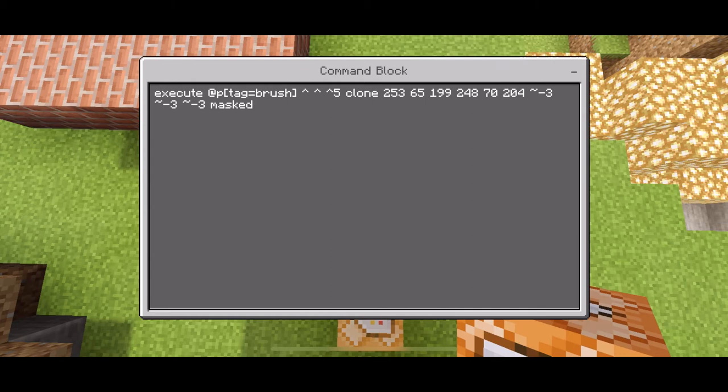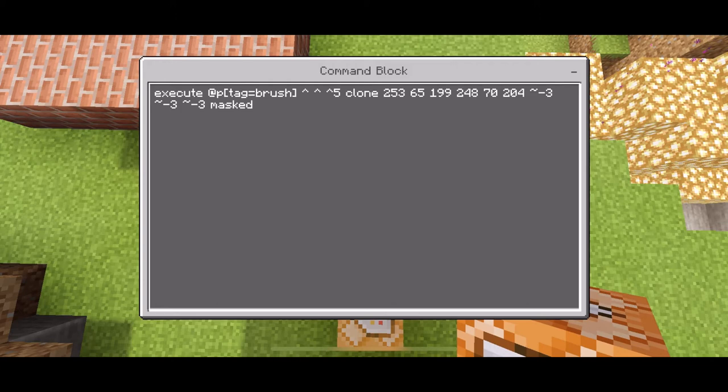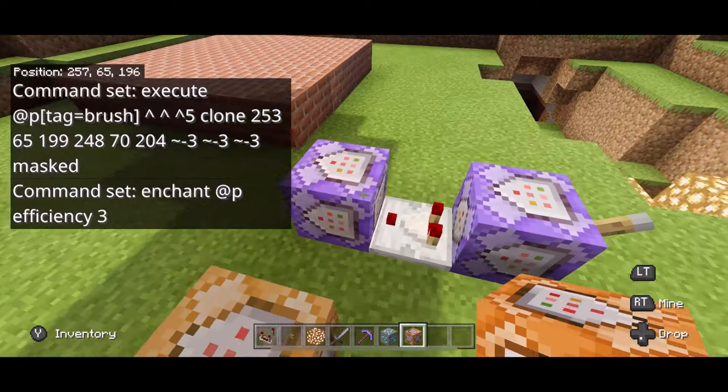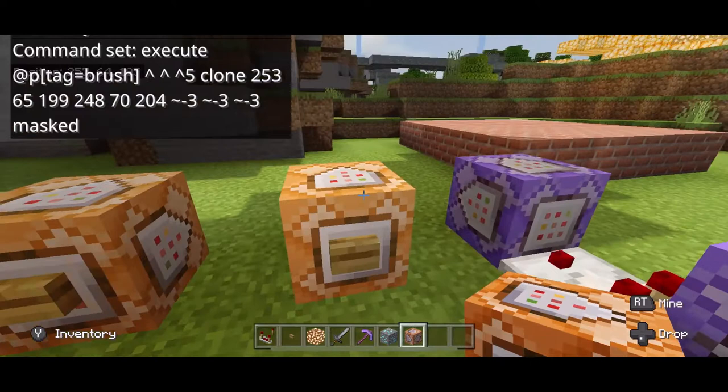The last thing you're going to type is squiggle negative 3, squiggle negative 3, squiggle negative 3, and then masked. Make sure that both of these blocks are turned to repeat, which makes them turn purple, and then put a switch on it to turn them off and on.